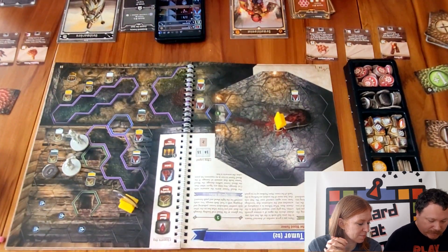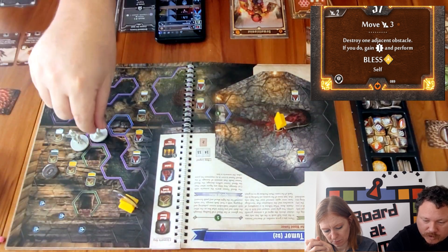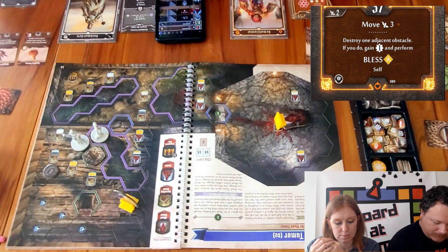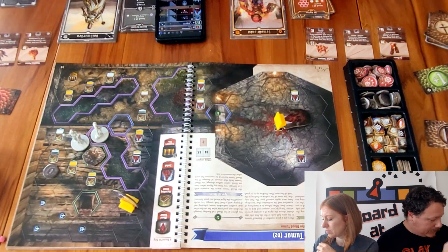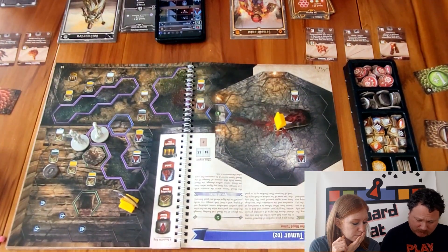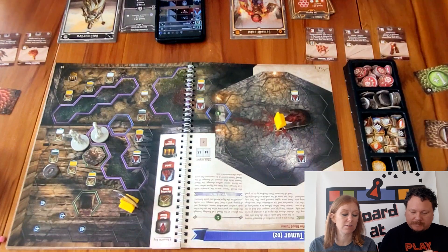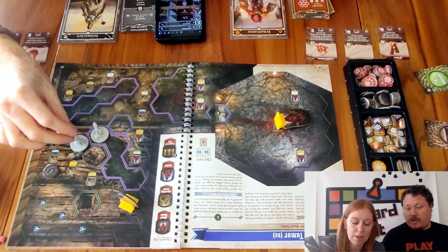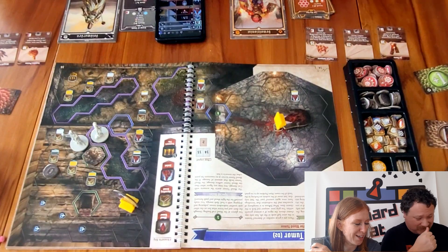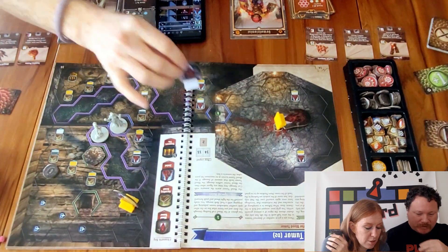Then I use the bottom of The Big One to move three — it costs me two movement because of difficult terrain — and destroy an adjacent obstacle to gain XP and bless myself. Blessings are temporary times-two cards you shuffle into your deck. That's my turn. Sarah takes one damage from being wounded.